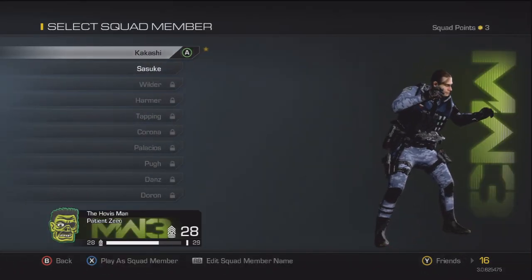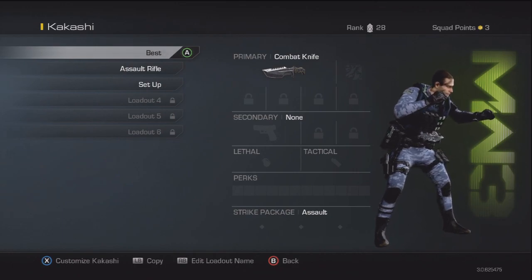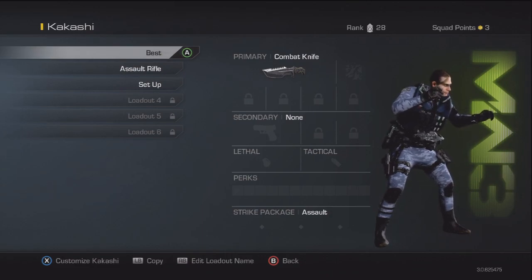Let's get into it. Basically the best class setup to use is this one right here. I'm going to set it up for you right now so you can see exactly what I do and exactly how I have it set up. To be honest with you, this gun that I'm going to show you is OP to the max — it's the best all-round gun.